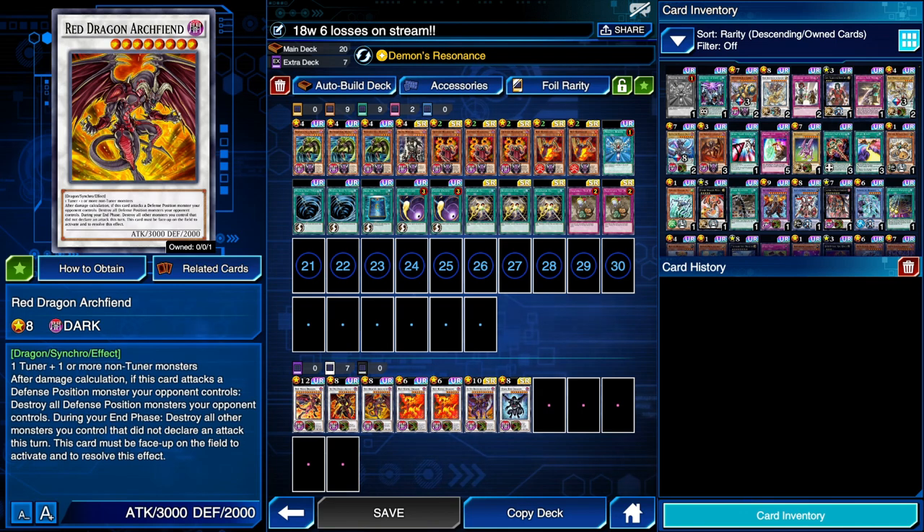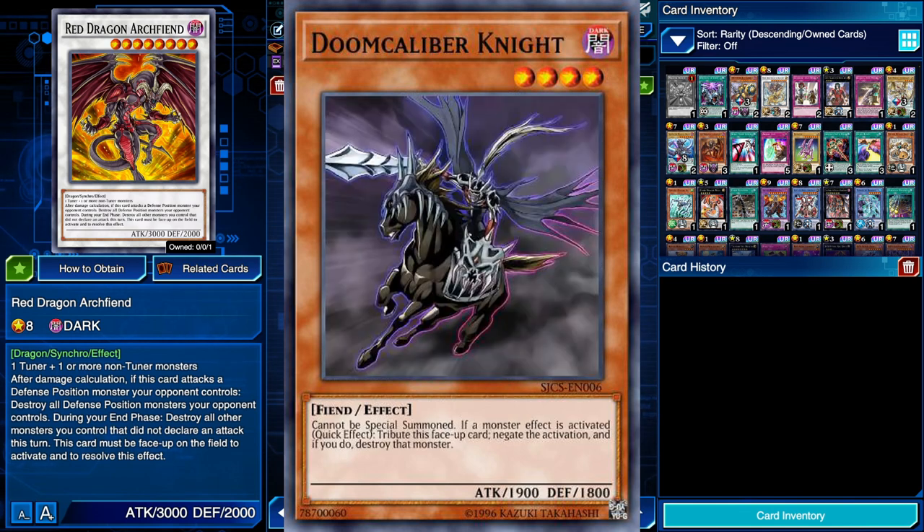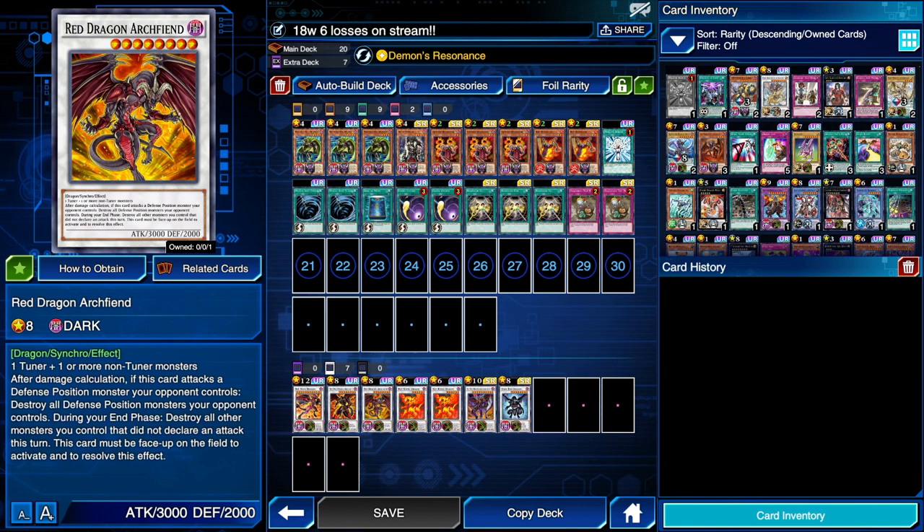For back row removal we're running Mystical Space Typhoon at two and Cosmic Cyclone at two — basically four back row removal cards and about three to four monster removal cards. We're also running Skullmeister, which can help with graveyard effects and negate them. It's a Level 4 Fiend so you can go into synchro summons. I'm also running Monster Reborn. The best spell engine for me is Mystical Space Typhoon at two, Book of Moon at two, and Monster Reborn — these five cards will get you through ranked every single time.